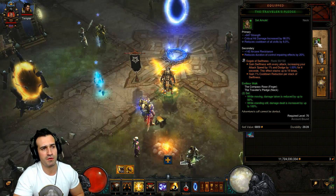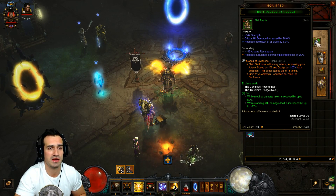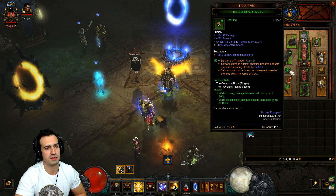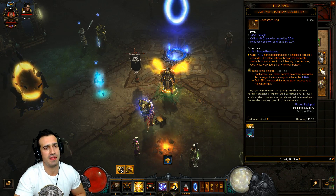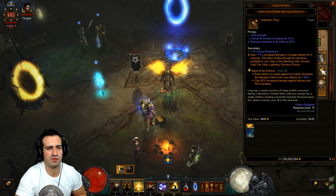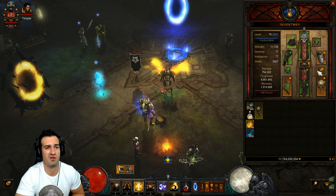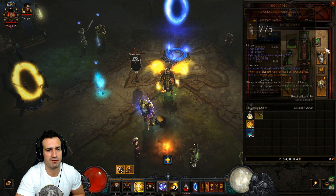For gems: in the amulet we're using Gogok of Swiftness — not just for the attack speed but also for cooldown reduction per stack of swiftness, which is very handy for a build reliant on both. We're also using Bane of the Trapped — we have lots of abilities that stun enemies, especially Falling Sword, so once we use that we trigger it and damage is immediately increased by 34.8%. We're using Bane of the Stricken, which is great for greater rift guardians and higher content. If you're struggling with survivability you could swap it for Esoteric Alteration — there's no right or wrong, experiment with what works for you.